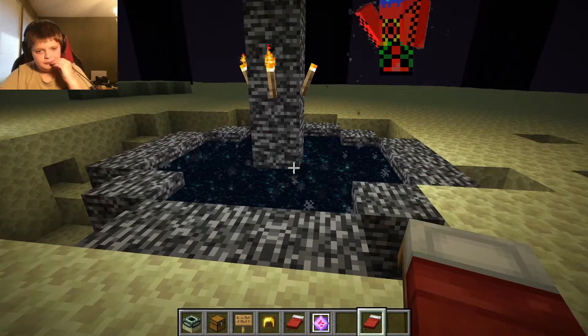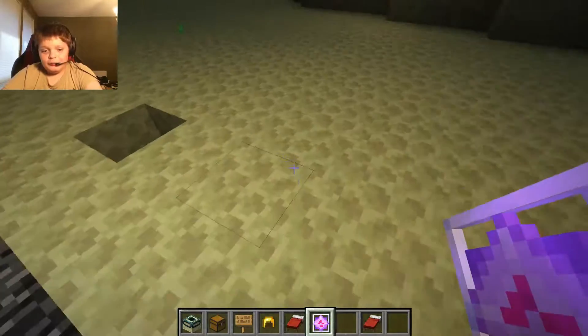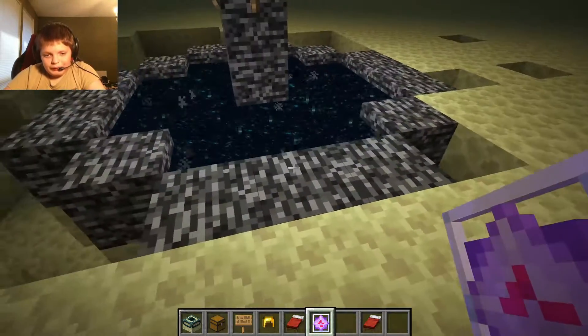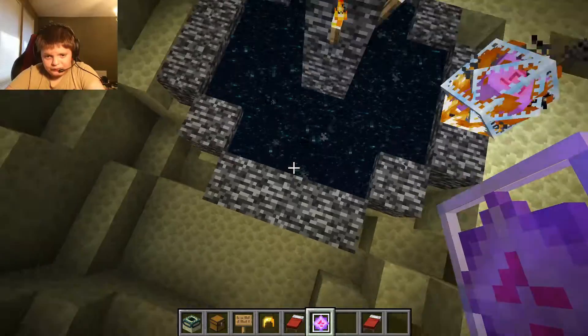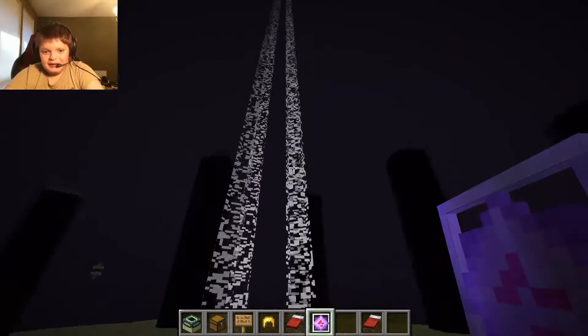Today, I'm going to be showing you how to resummon the Ender Dragon in Minecraft. Now, End Crystals is what you're going to need. How you resummon the Ender Dragon is you take four of these End Crystals and put them in the middle of each side on the Ender Dragon stand.